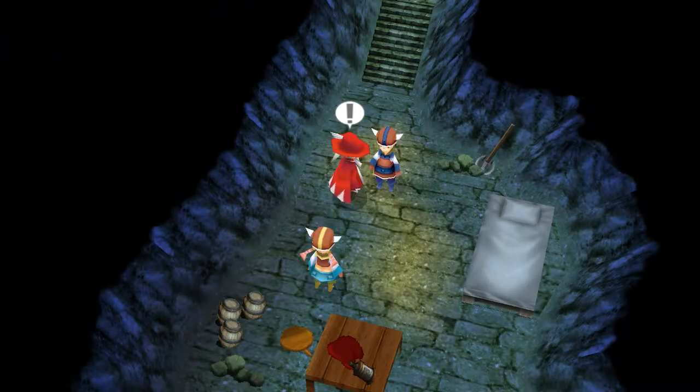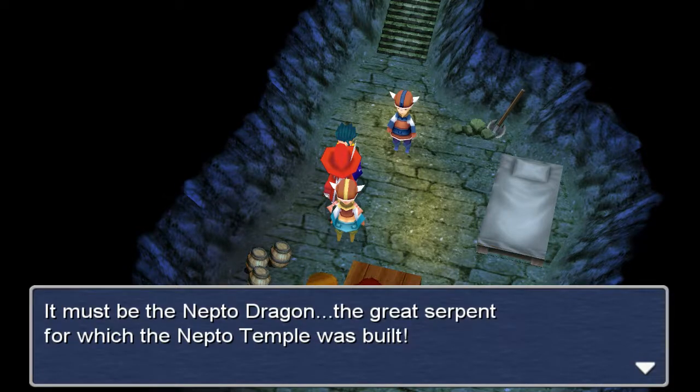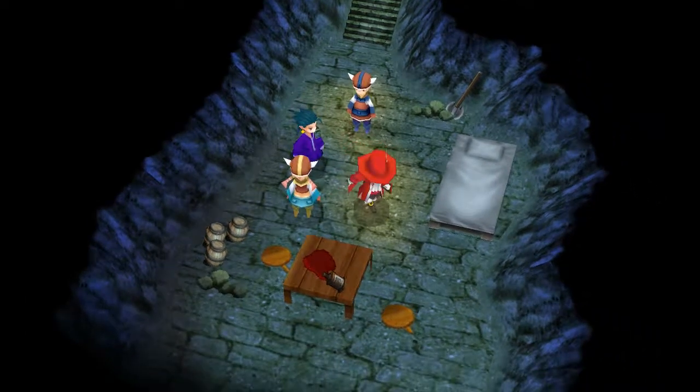Don't get on a boat if you value your life. The Sea Dragon attacks any ships that come near the Cape. It must be the Nepto Dragon, the great serpent for which the Nepto Temple was built.